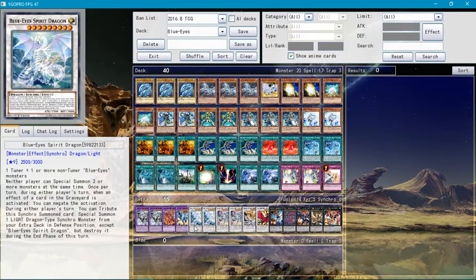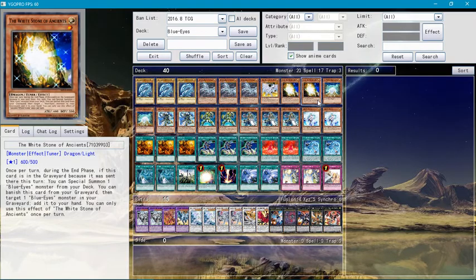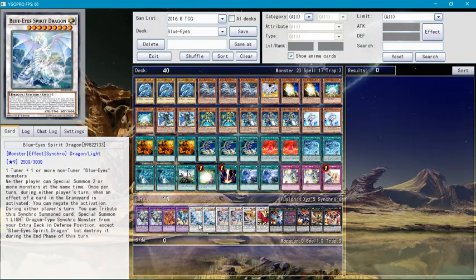Blue-Eyes Spirit Dragon requires one tuner and one or more non-tuner Blue-Eyes monsters. You usually want Blue-Eyes with a White Stone of Legends or White Stone of Ancients. Neither player can special summon two or more monsters at the same time. Once per turn during either player's turn, when a card effect in the graveyard is activated, you can negate the activation. During either player's turn, you can tribute this synchro to special summon one light dragon synchro from your extra deck in defense position, but it gets destroyed at the end of the turn.